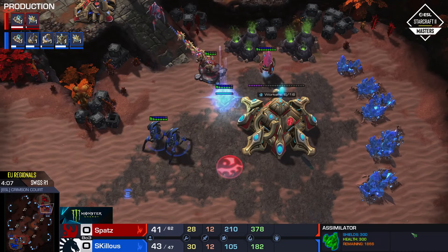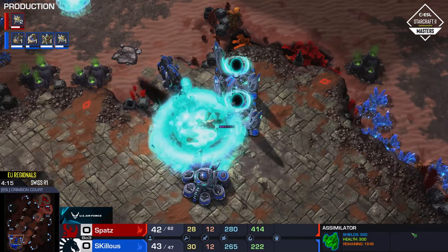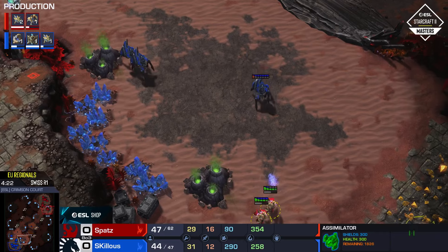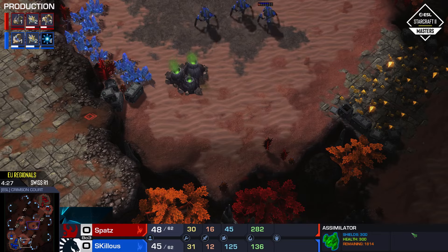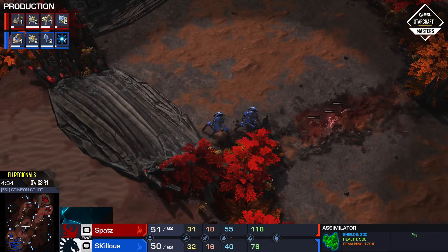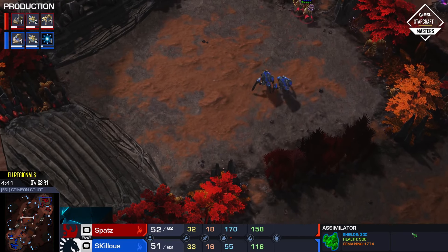Much faster Robo facility here for Spatz — he's going to be able to start teching up very quickly. That makes me wonder if we might just see an Immortal and some early aggression. Spatz loves his War Prisms. Nice job from Skillis right there, waiting for where the Shade would probably go, getting the interception. That's some top tier play — great stuff already out of Skillis.